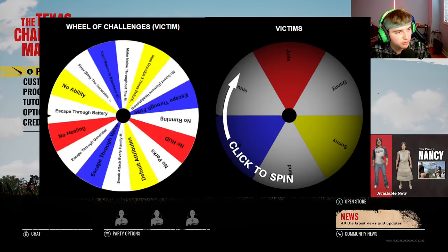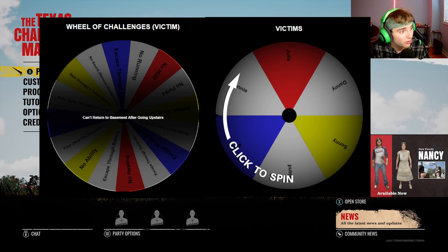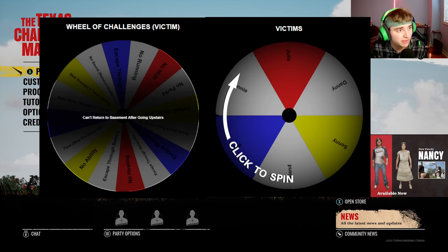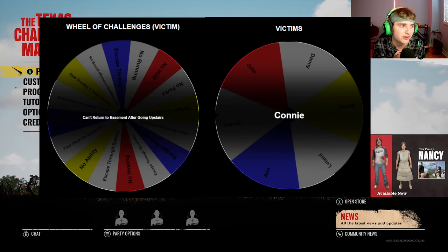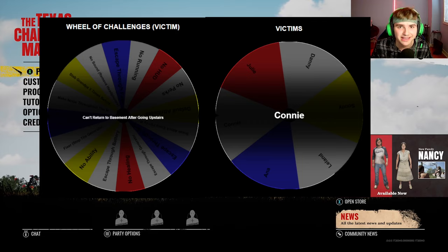For the third and final challenge, let's see what I can get. That No Ability Challenge went by really fast on Family House — I just did the fuse right away. We got a new challenge I added to the wheel: I can't return to the basement after going upstairs. Basically if my teammates turn on the fuse and I'm upstairs, I can't go back down to the basement — I can't even drop down the well. This might be a tough one depending on which victim I get.